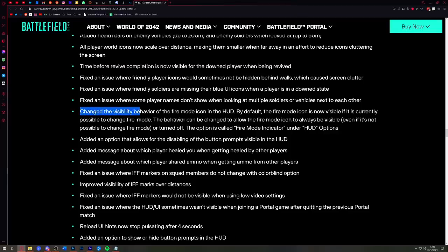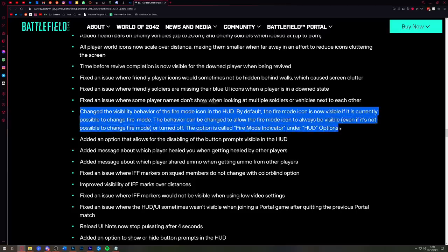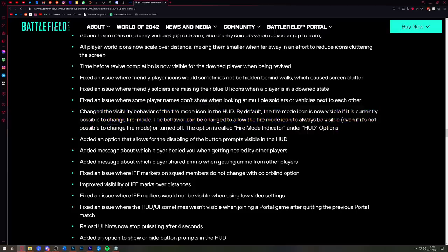DICE is adding the ability to see the fire mode indicator on the HUD at all times. At the moment, when aiming down sights you see the fire mode indicator appear in the bottom right corner, but when you come out of ADS it disappears — not particularly helpful. There will now be an option to see it at all times, set to on by default, and you can turn it off in the options under 'fire mode indicator'.